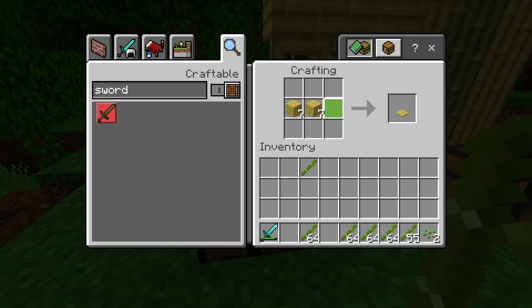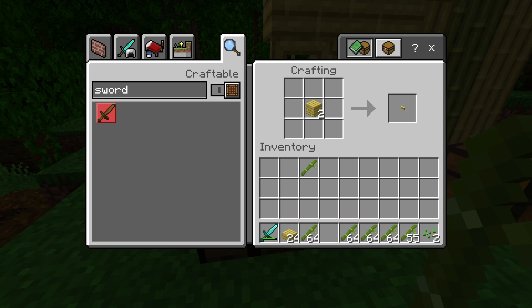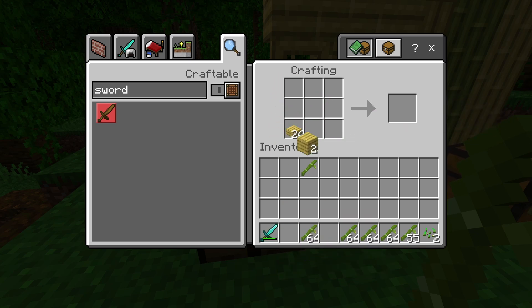To craft bamboo mosaic, first you want to make slabs out of your bamboo wood. I'm going to turn this into slabs, and then you want to change the slabs into bamboo mosaic. There are the bamboo slabs, and if I put two of these on top of each other like so, as you can see, you will be able to make bamboo mosaic.